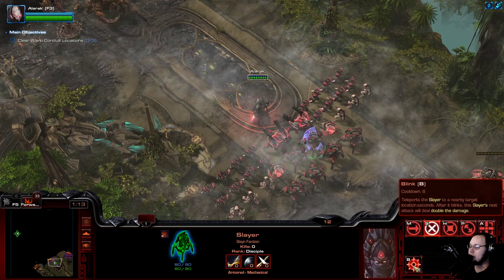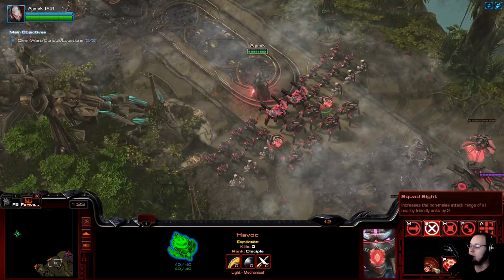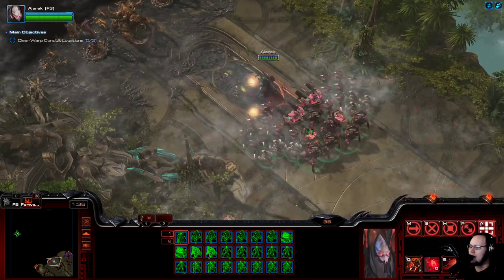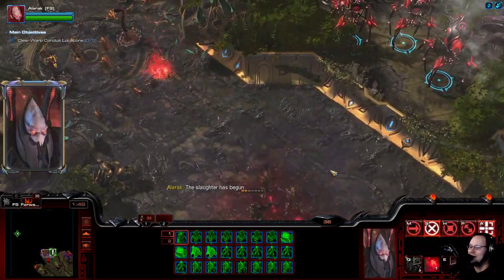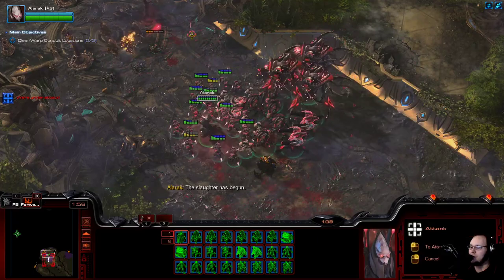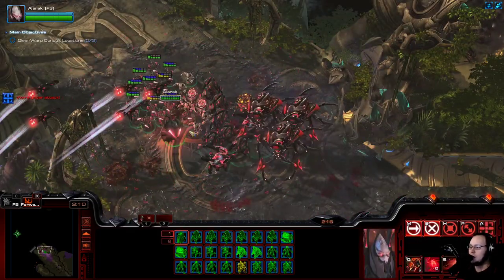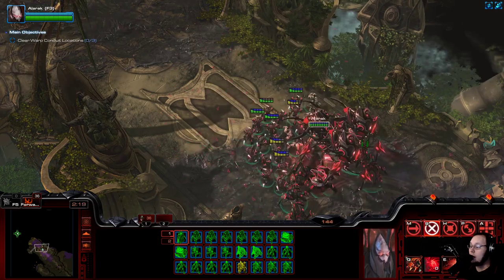Then we have the Slayer. It has Blink, and next attack deals double damage, so this is the co-op Slayer. And then it has the Havoc, which gives plus 2 range and a Force Field. So for the most part this is the same, but the overpowered Vanguard has been replaced with a more generically useful unit. This mission might not be that hard. Oh, Wrathwalkers! I think that replacing the overpowered Vanguard is a good idea, because it's just very hard to balance that unit because it shoots so many times. Upgrades cause it to scale way too much or not enough. The Wrathwalker actually feels better here.